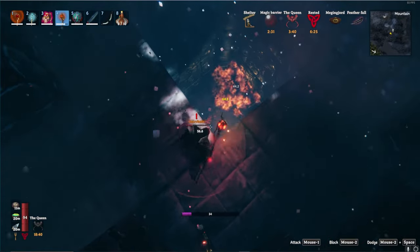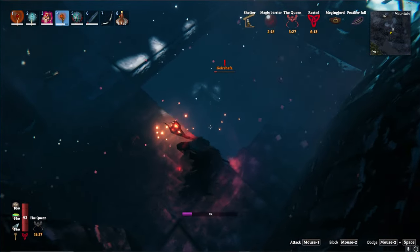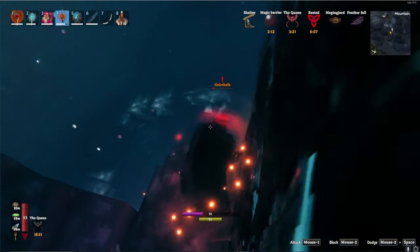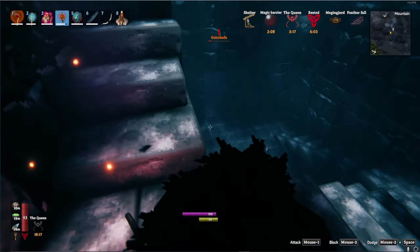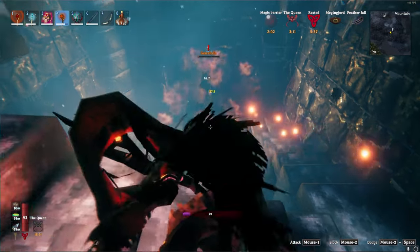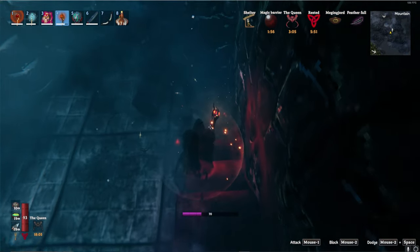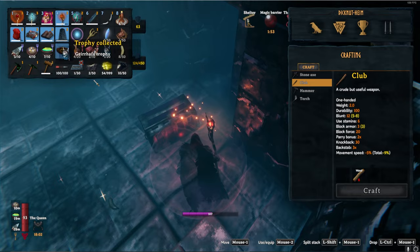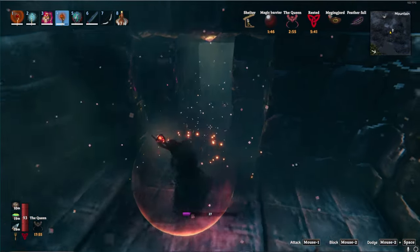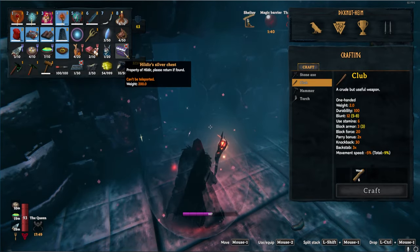There we go — he is the first of three we're gonna have to take care of. So one is in the mountains, one is in the plains, and one is in the black forest. This is probably the second hardest, going black forest, then mountain, then plains. And there we go, he's dead. As you can see he just drops a giant chest. I don't know if he ate the chest or if he's got a really big prison wallet, but he had it inside of him. Let's go ahead and grab it and move on to the next place.